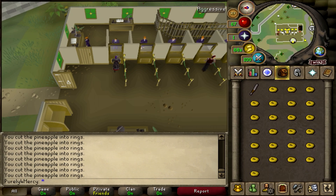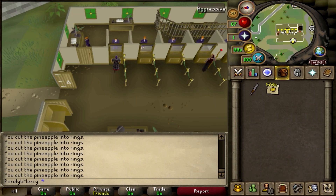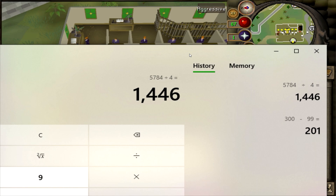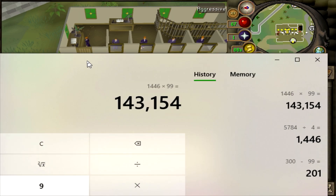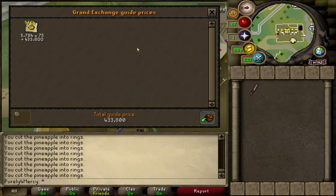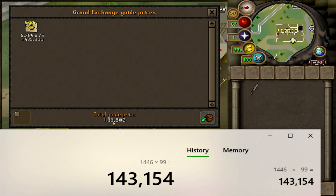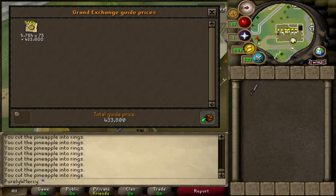The one solid hour is up. Let's go ahead and see how much we've made. In that one solid hour, we actually made 5,784 pineapple slices, which is equivalent to 1,446 pineapples used. We multiply that by 99GP each, giving us 143,154GP spent on raw ingredients. We managed to make 433,800GP in one solid hour. Deducting 143,154GP gives us a nice profit of 290,646GP for one solid hour.